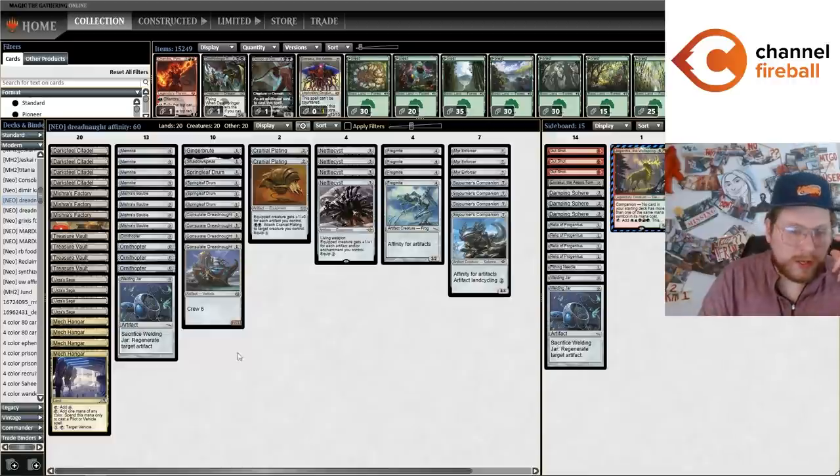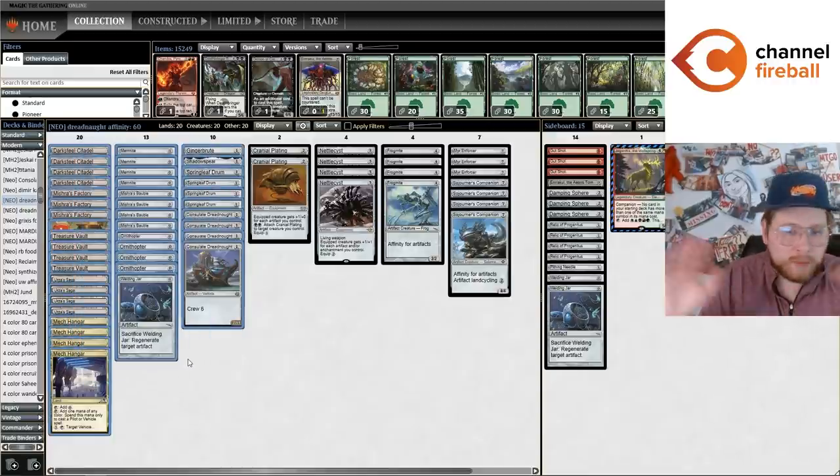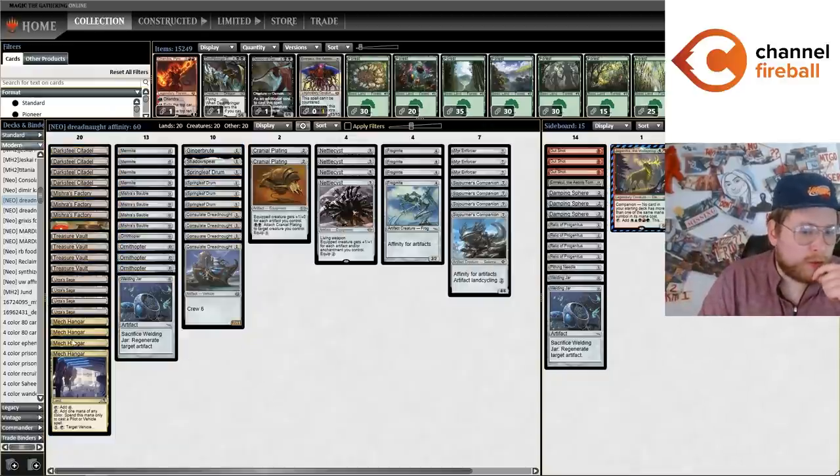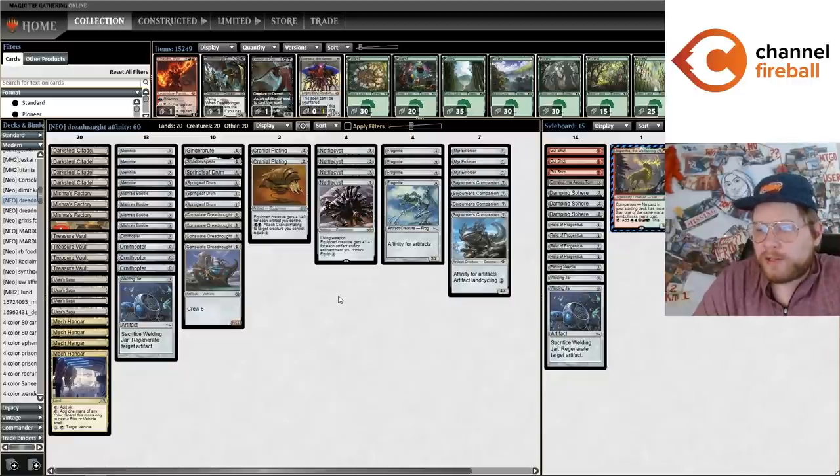Just a couple more notes on the deck's construction. This list is basically completely colorless, since when you're including Mech Hangar and Urza's Saga, you really want to play all the artifact lands. You can splash a color, but I think the list is so much cleaner being colorless. This build really wants to stay mono-brown.